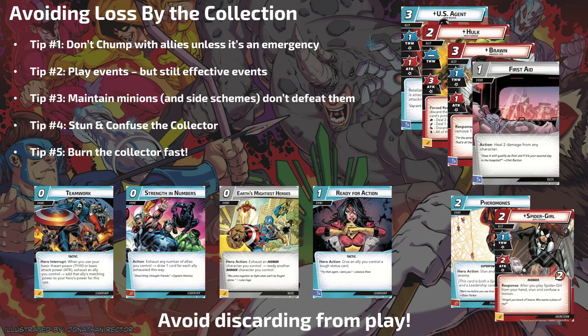So five cards per player in the collection and you lose. How do we avoid this alternate loss condition? There are a couple things players can do. I've got five tips listed here, and there's a lot more — put them in the comments. People are really struggling with this scenario and we need to rally as a community to figure out how to defeat this. First: don't chump with allies. Everyone chumps with allies in every scenario, because it's the most effective strategy for not taking damage. You can't do that here.